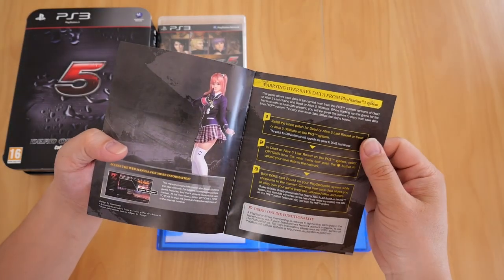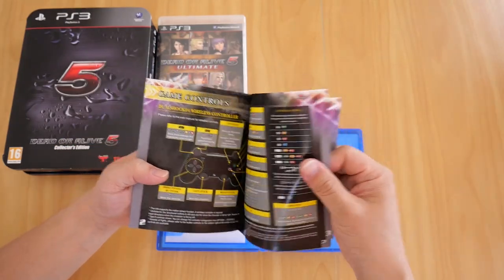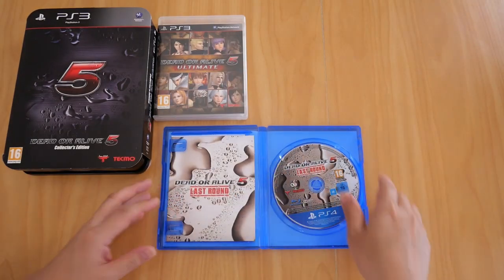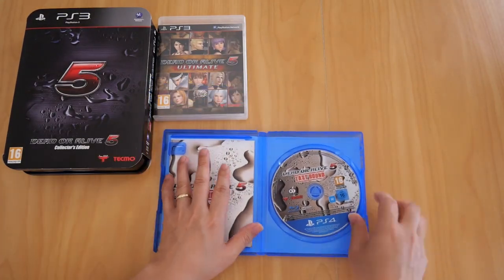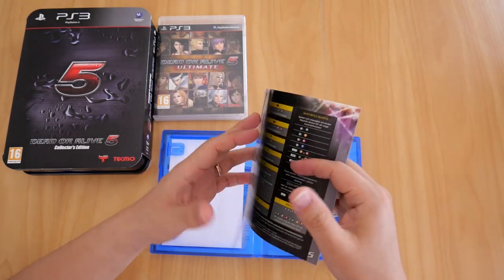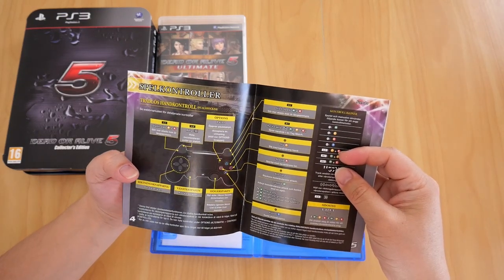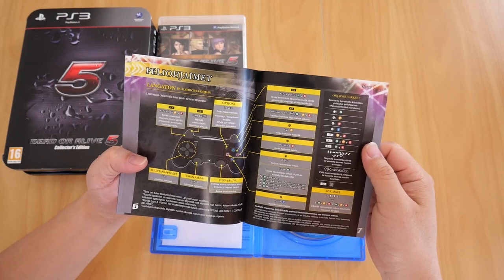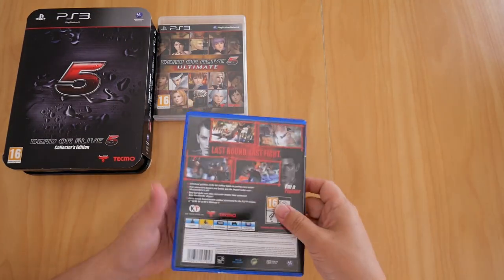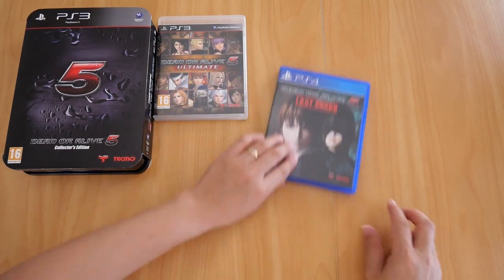The booklet is a little sparse — just the game controls in different languages. That's in English, that looks like Swedish, and this one is Finnish. So that is Dead or Alive 5 Last Round.